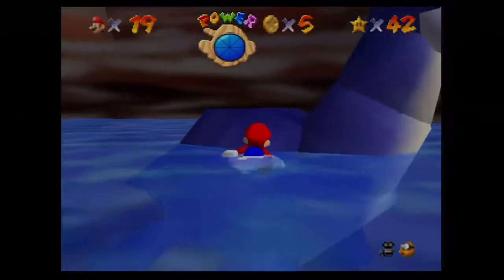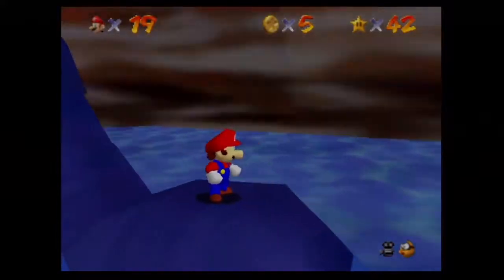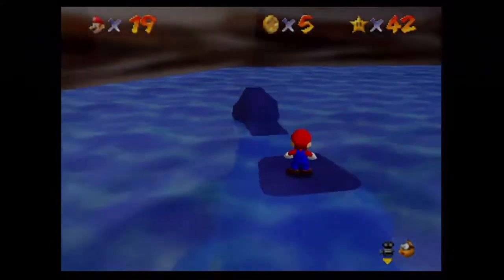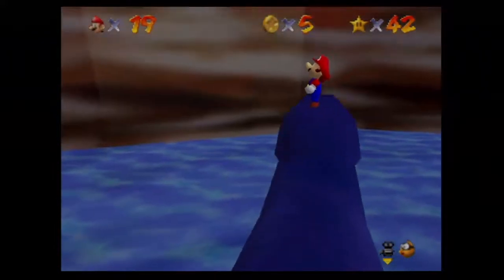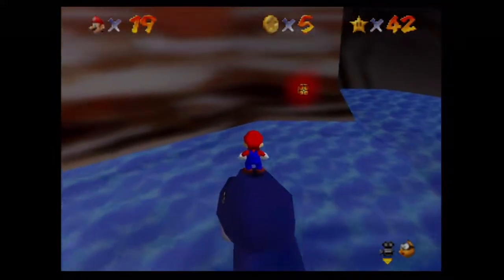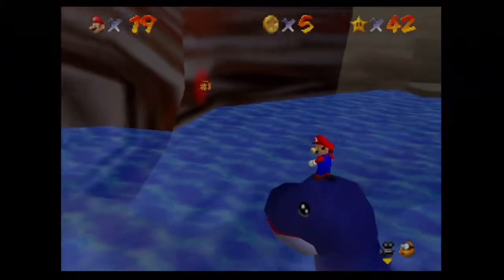There's also this creature right here — I almost call it Lapras but it's not really Lapras. I think it's called either Bessie or Lessie. In order to make this guy lower his head, Mario is just going to ground pound the living daylights out of this creature and ride on its head. We need this creature for one or two things.